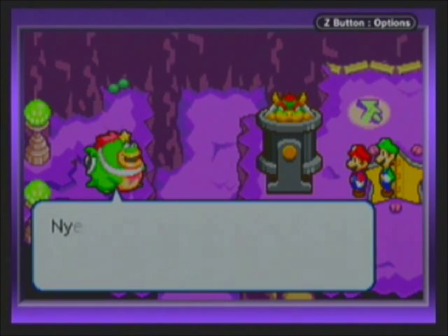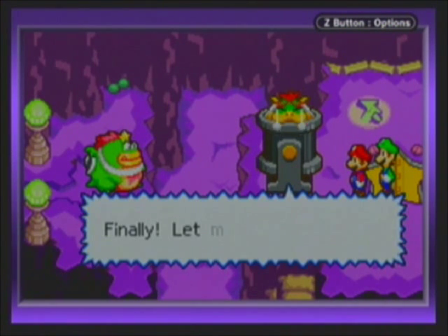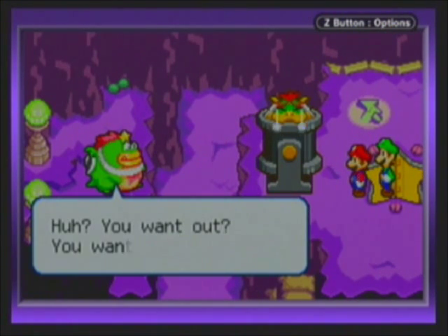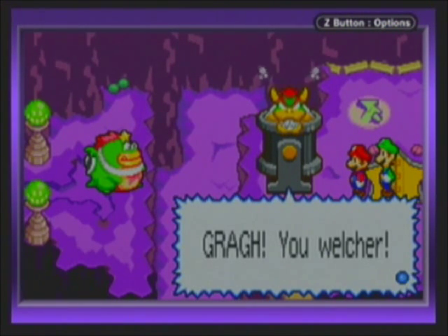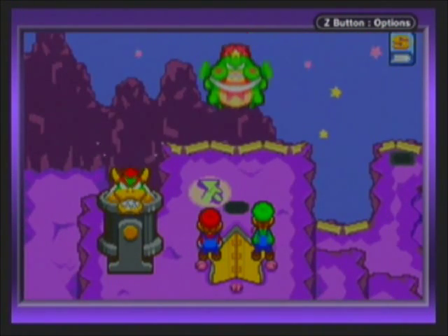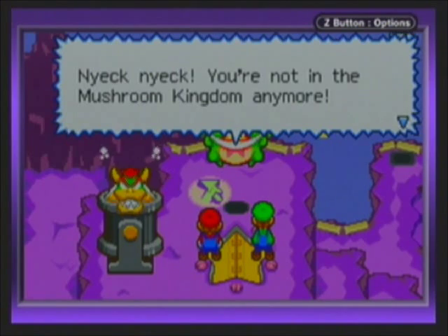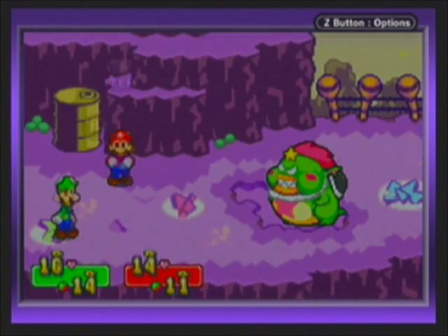You now have 154 coins - it took you long enough, but well done. I'll just be taking those coins now. Finally, let me out of here. You want out? You want me to help you? Who said I'd do that? Oh, Bowser's getting pissed. What a backstabber - this guy's a jerk. Let's fight him. Bring it on. You're not in the Mushroom Kingdom anymore, outsiders. Be gone. Bring it on.